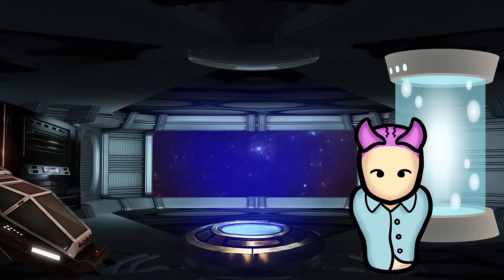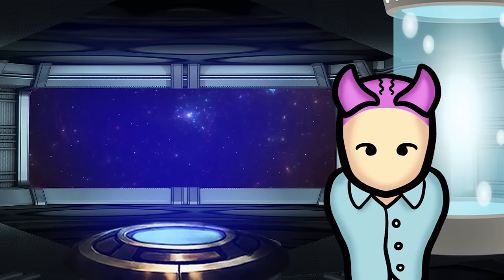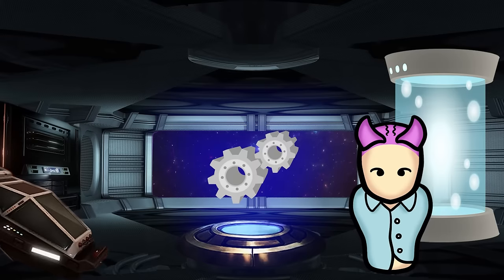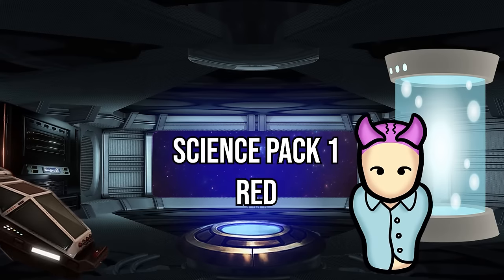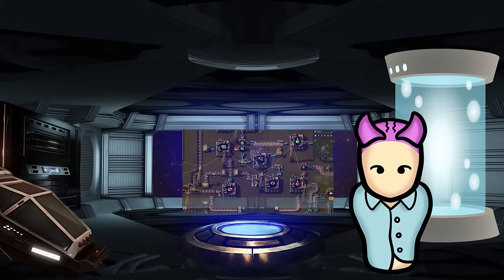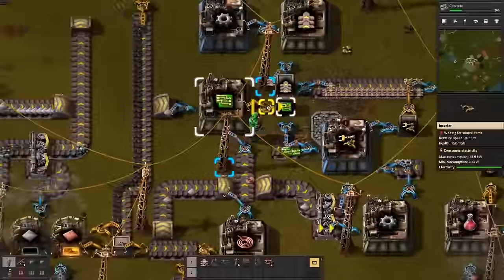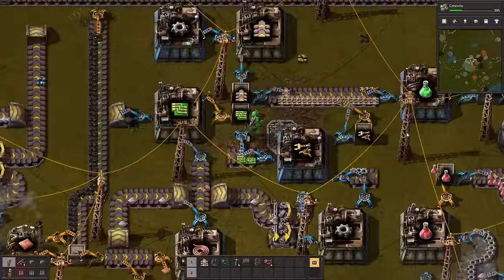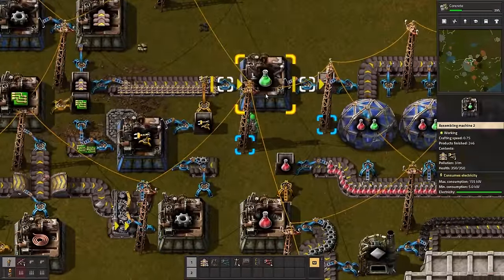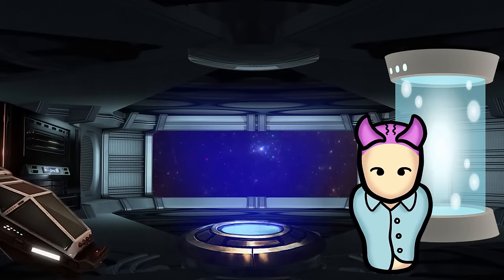What you've been doing so far is working up towards the automation science pack. The process is sort of an extended tutorial, teaching you simple production chains like iron plates, iron gears, wheels, and copper plates into science pack 1 red. It's really simple and you'll only need one conveyor belt. Moving further into the game, you'll need to craft logistic green science packs, involving a more complex production chain requiring lots of belts and inserters producing two end products. Beyond this point you can no longer make science packs by hand and need to automate the process.